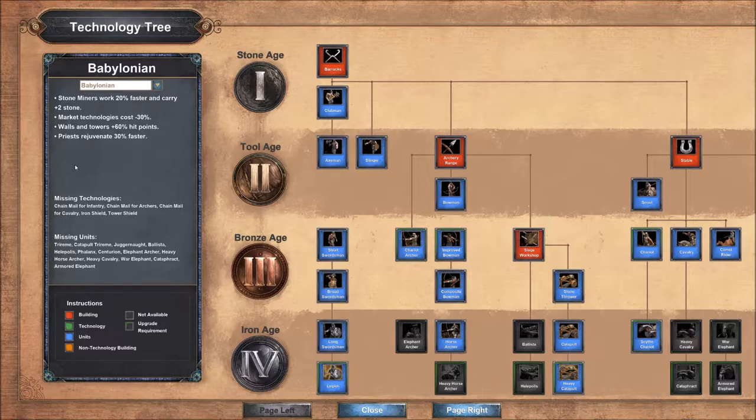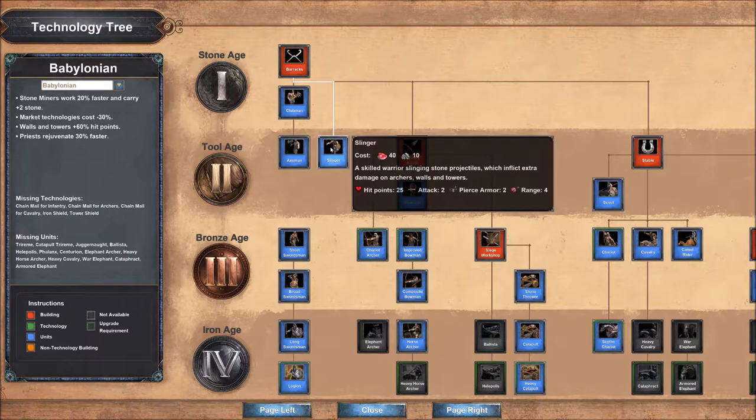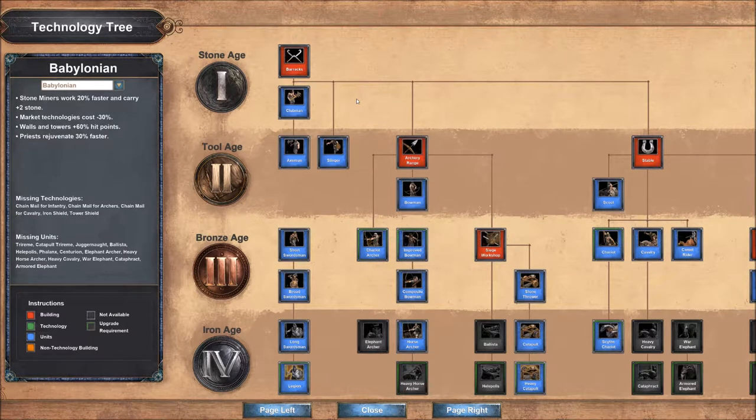With the bonuses covered, let's look at the first military building, the barracks. They have a completely full barracks, going from clubmen to legion, which also incorporates the slinger - one of the main differences from the Assyrians. That means in the early ages we have everything available in the barracks, and we can go all the way down to the legion unit. Having more units available is always a good thing, but how good is their infantry really?